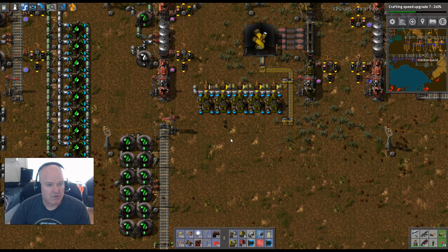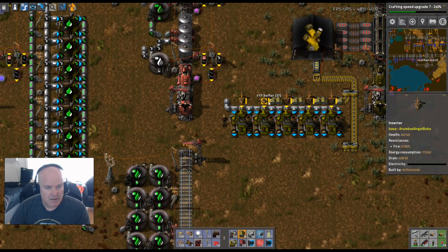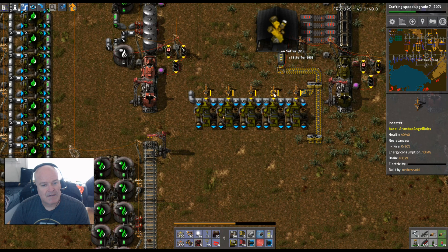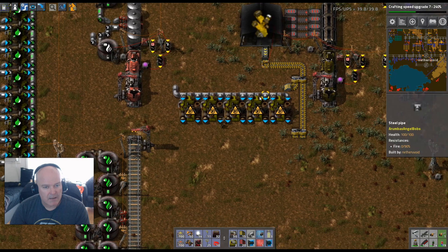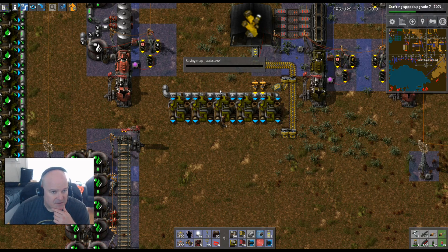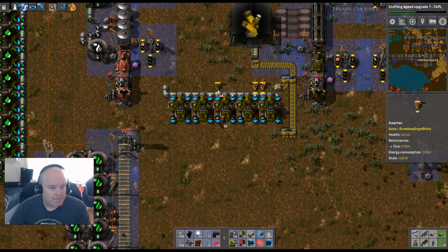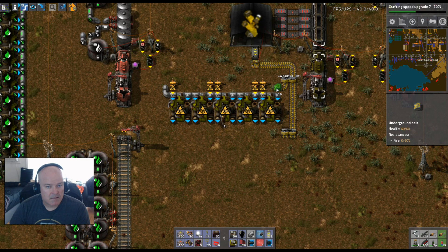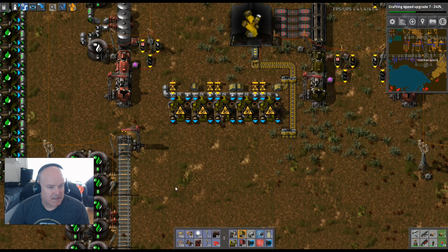We're going to need power poles — I forgot about that. Actually, I'll show you how we're going to do it so we can also get power poles in there. We don't need to do it that way — we can do it a completely cool way like this. These two need one, and then this guy needs one. So we can do it like that — except we'd still need space for power poles and stuff.